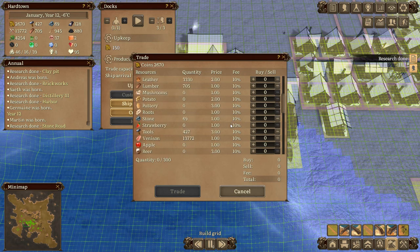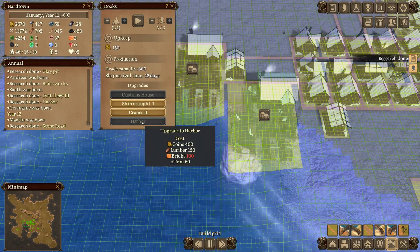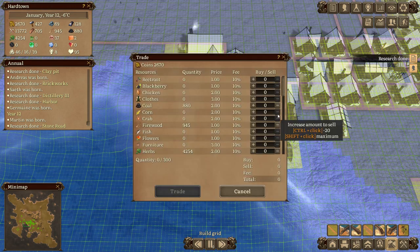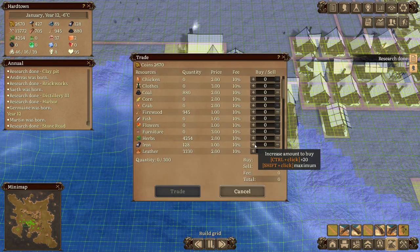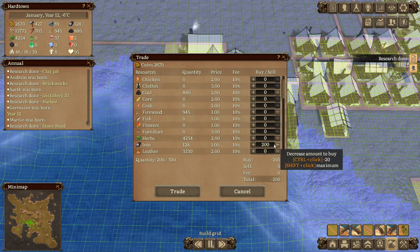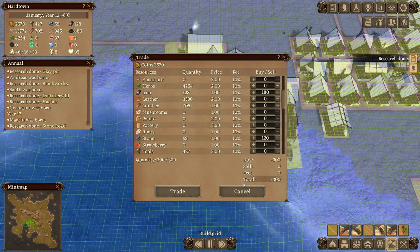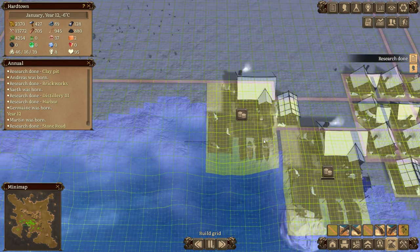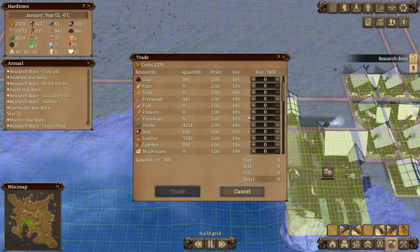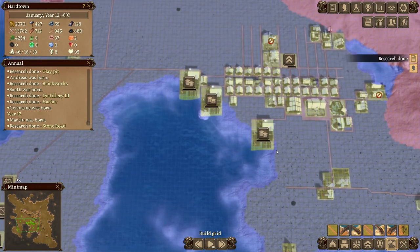We're also going to need iron - if we look at the upgrade, we need like 180 iron. So let's get a whole load of iron coming in. Let's do 180 iron, then we'll top up with stone. After you upgrade the harbor you can do the other upgrades, and we need a ton of lumber as well. There we go, boom - trade. Let that get rocking and rolling.